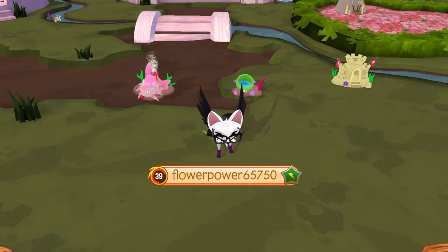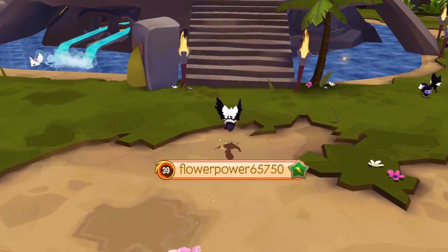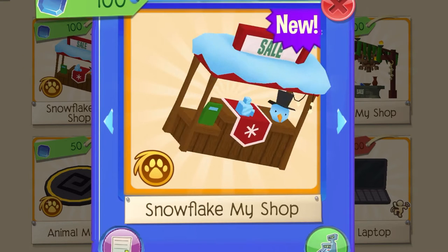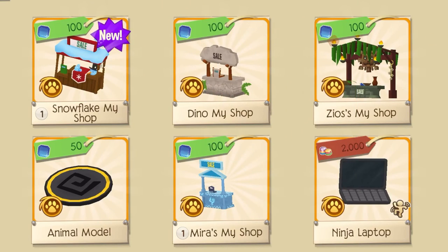Okay guys, let's go buy the new My Shop and let's go see the new armor. We are here, so let's buy the new My Shop. Look how cute it looks! It looks wintery — not Christmasy, wintery. It's really cute. Of course I'm going to buy one.